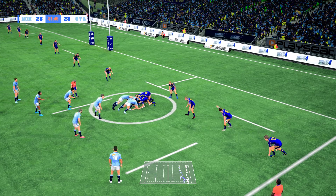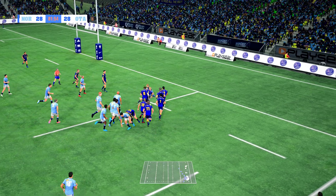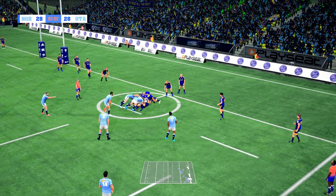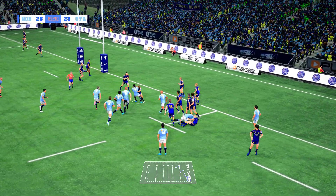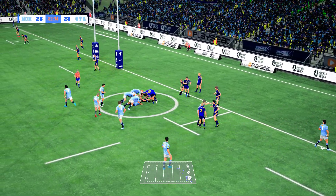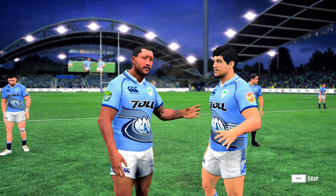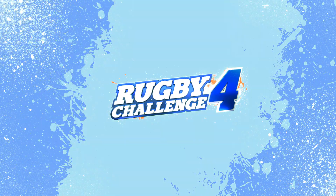Good opportunity here — now there's a chance. Oh goodnight! Parker close to the try line — still there I think. Cobb — not releasing, and that is a penalty. Yeah that was a silly mistake there, and they've conceded the penalty. The high penalty count is a big problem for them — their discipline needs to be addressed.